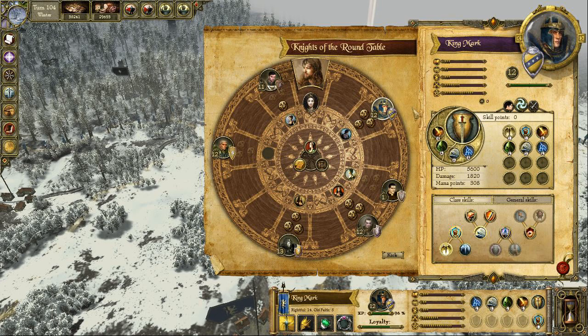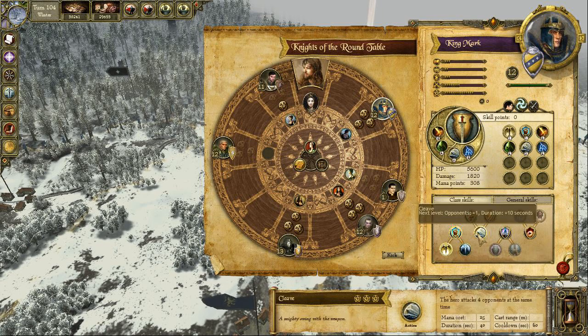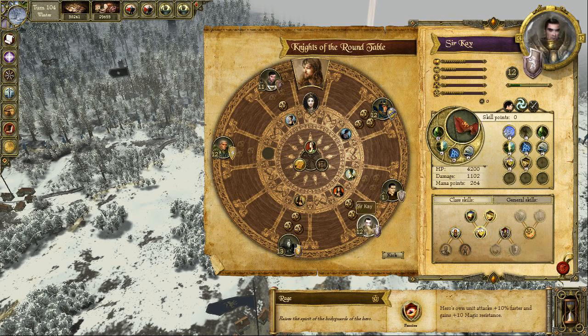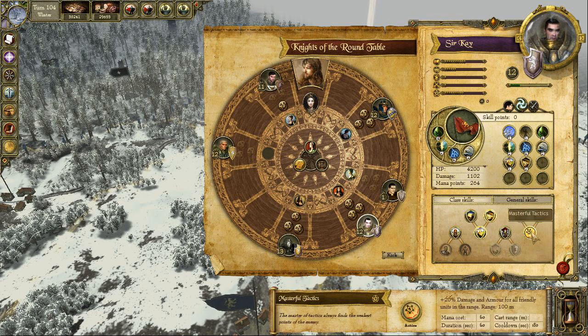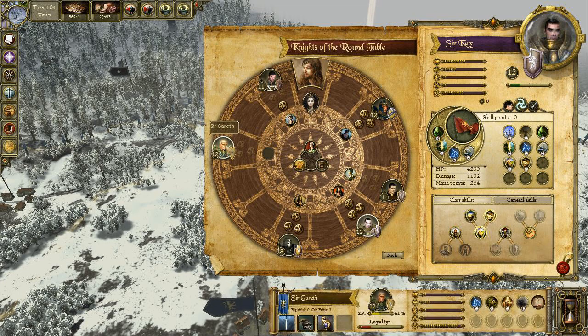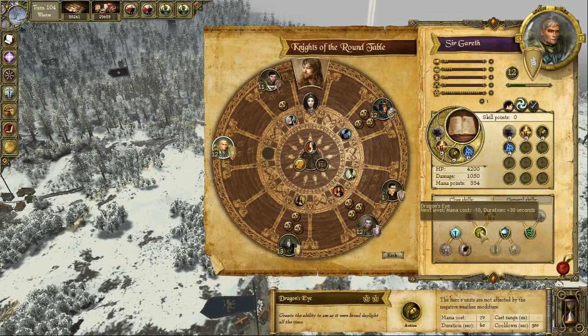There are two different skill groups. The first is the group of class skills. The class skills of Champions make them deadly in battles and give a boost to their troops. Warlord skills have an impact on the upkeep of armies and give bonuses to tactics in battles or make units more effective in a certain range. Sages can cause deadly spells from far away or even summon storms, or they can make their units withstand negative effects such as bad weather conditions.